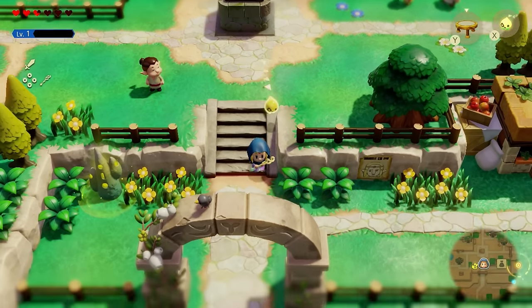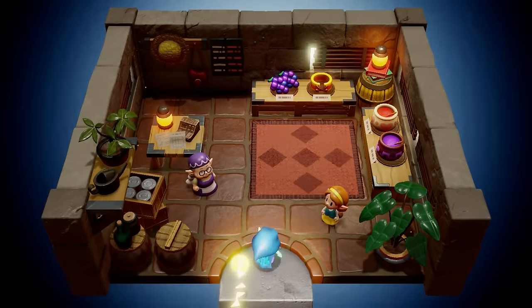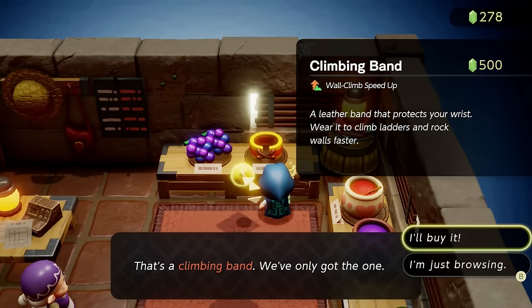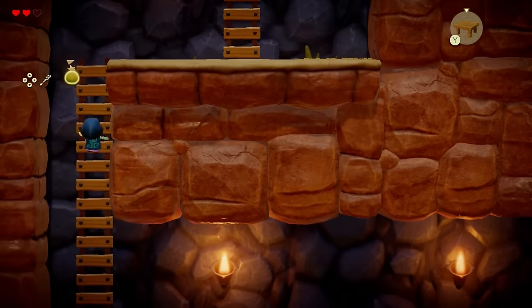Also in Kakariko Village, there is a shop in the bottom right corner you can head into. In the back of the room, you're going to find the climbing band — a leather band that protects your wrist — which you can wear to climb ladders, rocks, and walls faster. This isn't game-breaking, but you can get it to add to your equipment.